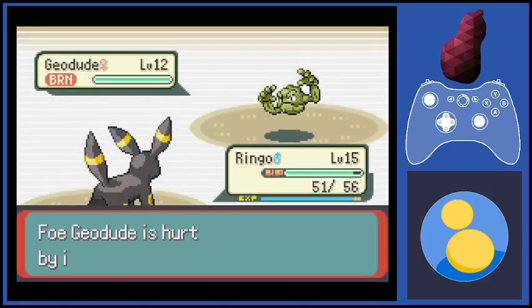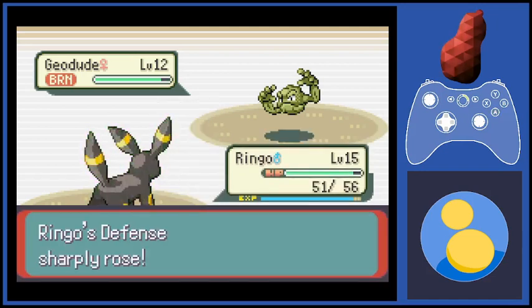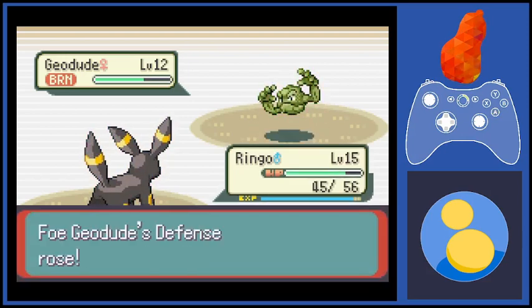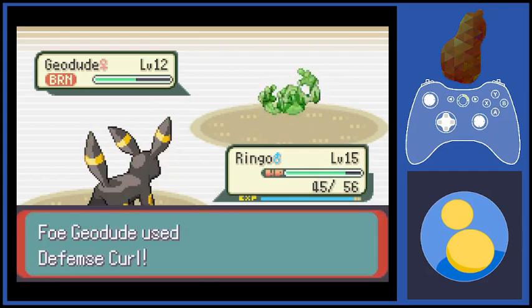Scyther evolves into Scizor when it levels up while knowing Steel Wing in the first slot of its move list. If it has Steel Wing in the second slot, it won't evolve because it doesn't meet the condition — it doesn't want to be a Scizor. You just gotta deal with it. Switch the move to the first slot.